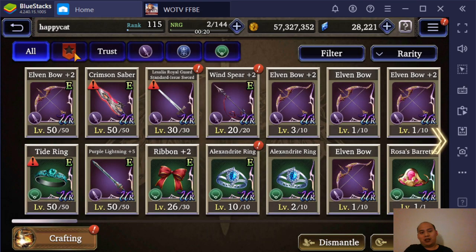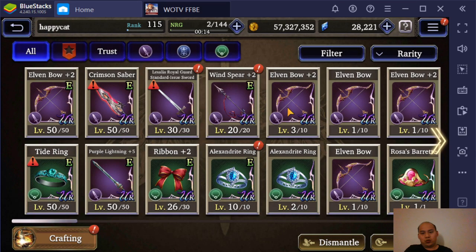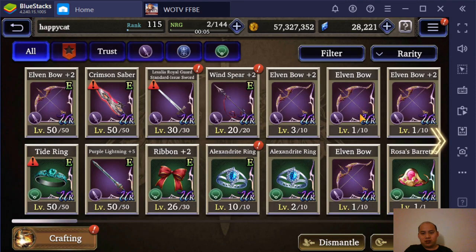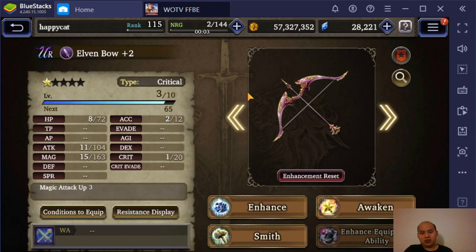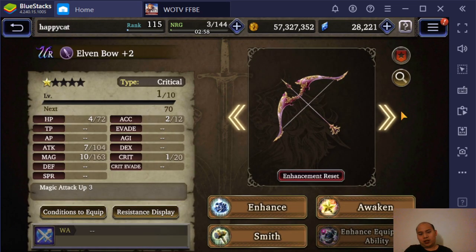There's literally a reason why the game gave you three elven bows. I got three plus two elven bows from the game, and all three of them are crit. This one's crit, this one's crit, and this one's crit. I don't know if everybody else got different types, but I think when you get them from the game it's the same type. Basically, the game is telling you to go crit. So go crit.